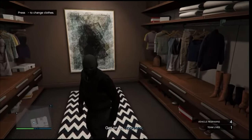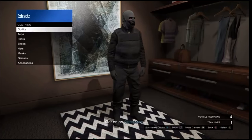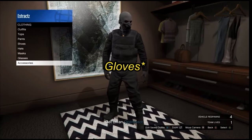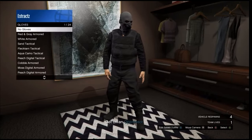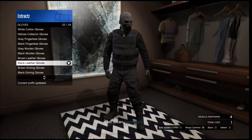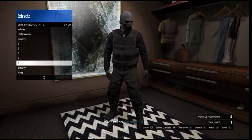Inside your apartment, go to the changing clothes section. Inside the closet, scroll down to your accessories and change one part of your outfit — change the gloves or the shoes. Go to accessories, scroll down to gloves, and put on any pair of gloves you want. After you equip the gloves, it doesn't really matter which ones, just go ahead and save this outfit on any slot.